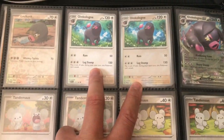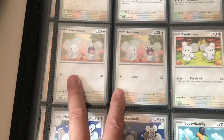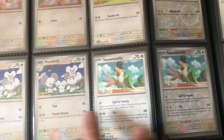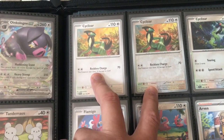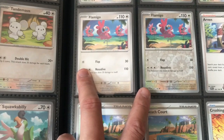We have Oinkologne, Oinkologne EX, Tandemaus, Tandemaus, Maushold, Squawkabilly, Cyclizar, Cyclizar again, followed by Flamigo.